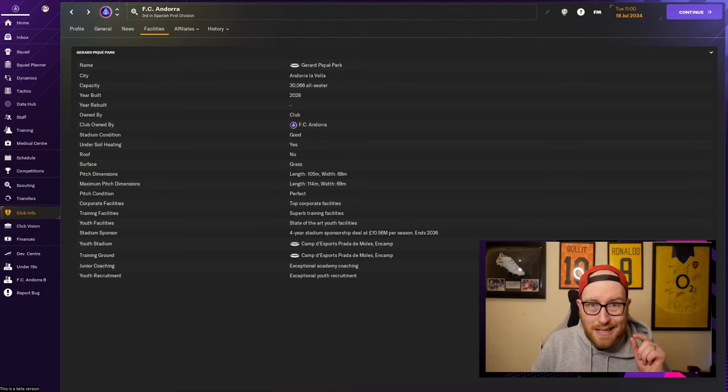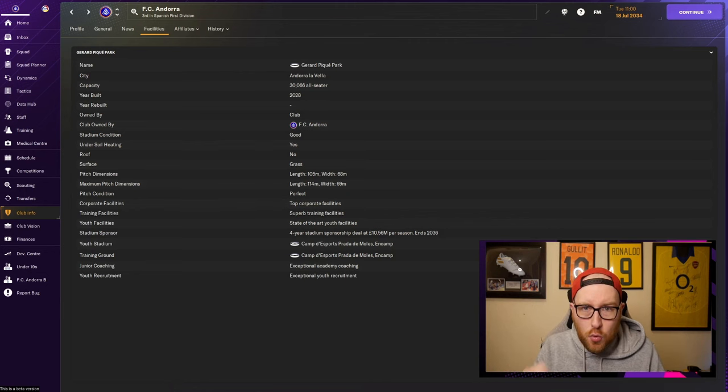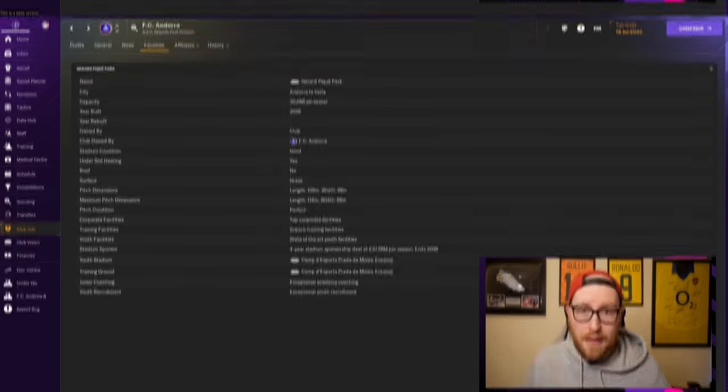Now let's talk about things you can directly impact. There are three things on this screen. Youth facilities — ours are state-of-the-art, 20 out of 20 — affect the players you can't see yet: your under-10s, under-13s, everyone in your academy before they appear as 16-year-olds in your youth intakes. The higher that is, the better chance those players develop well before coming into the under-16s. Training facilities, by contrast, directly impact players already in the game — your 16-year-olds up to your first team.